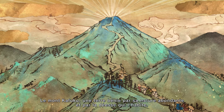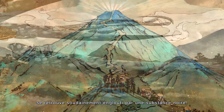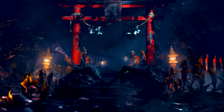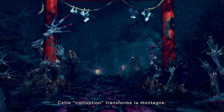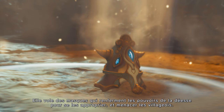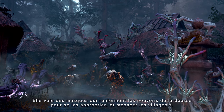Mount Kafuku, a land blessed by nature and the goddess who inhabits it, is suddenly engulfed in a black substance. This defilement transforms the mountain. It steals masks that contain the goddess's powers, making them its own, and threatens the villagers.